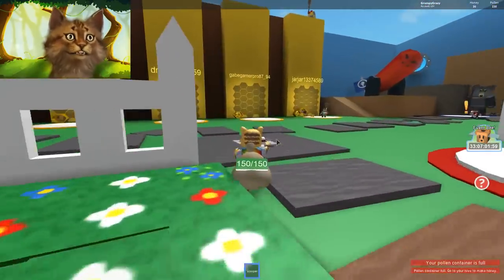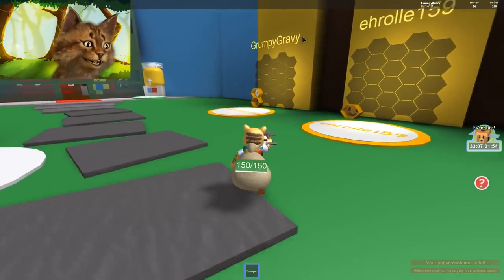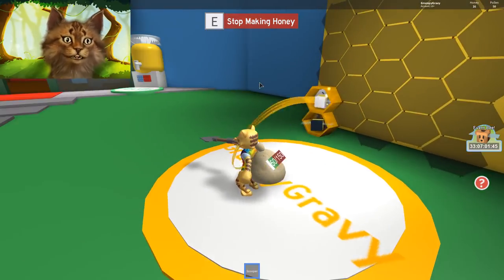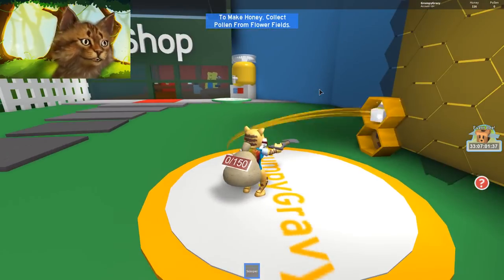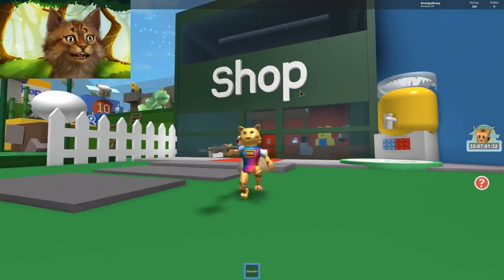Okay, so then when you get full pollen - whoa, look at that guy up there. When you get a full backpack, guys, you bring it back to the hive. You come here and you click make honey and then your bees will come and they'll start giving you honey. And pretty much what honey is, that is your money source. I'm still getting honey. I have 160, but there is a way, guys, to get infinite honey.